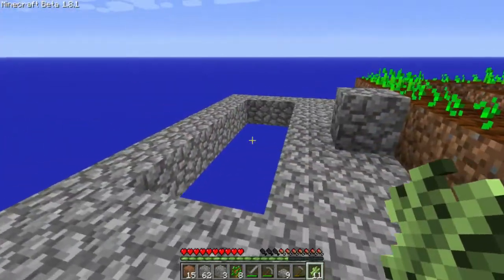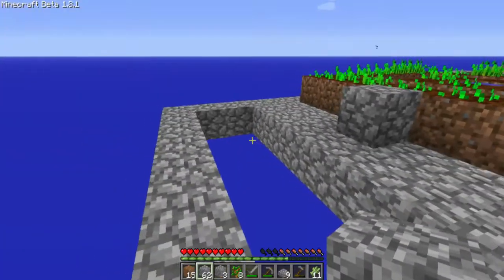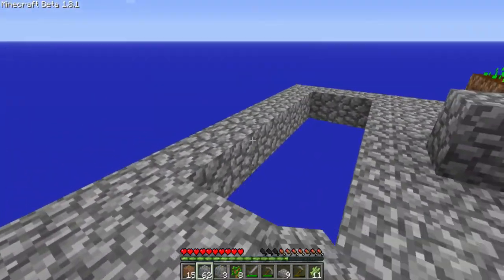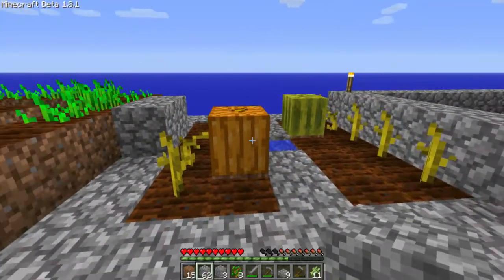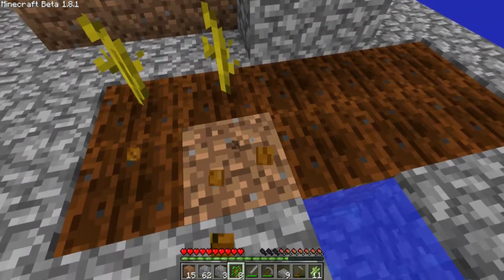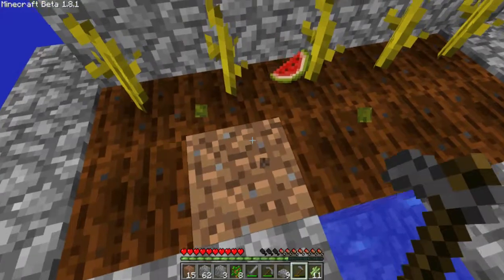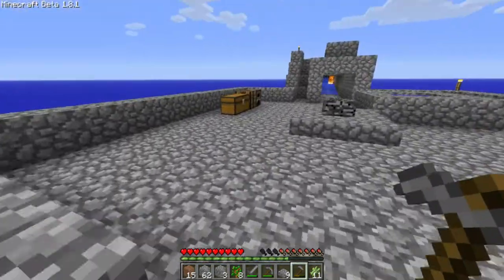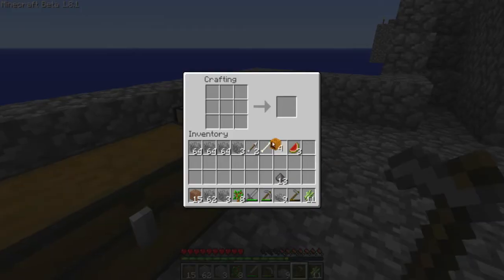All I need to do now is use water to scaffold down, place it under this area, and build some dirt and water. I just broke that. So I'll do that, do that, and that. I think I have four pumpkins. Let me see if that's how you break them down.